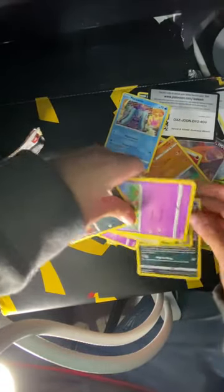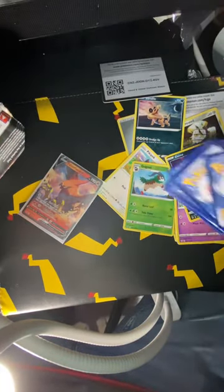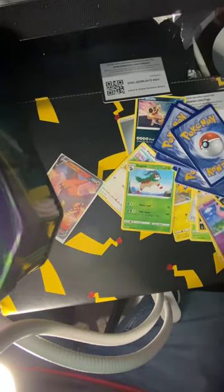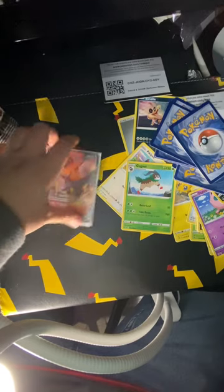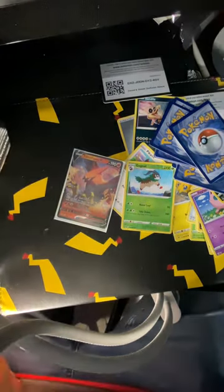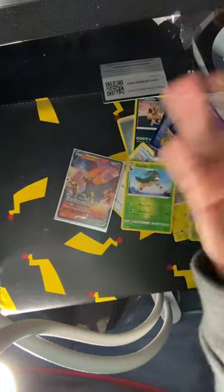So let's clean this up and do the outro. Our pulls today weren't the best — we could have got a better pull. But pull of the day is probably Talonflame V, out of a Mimikyu tin from Dollar General. That Mimikyu I got is like the same one. So yeah, that's gonna be today's video. Hopefully we can post a video weekly — I'll see you guys next time, bye!